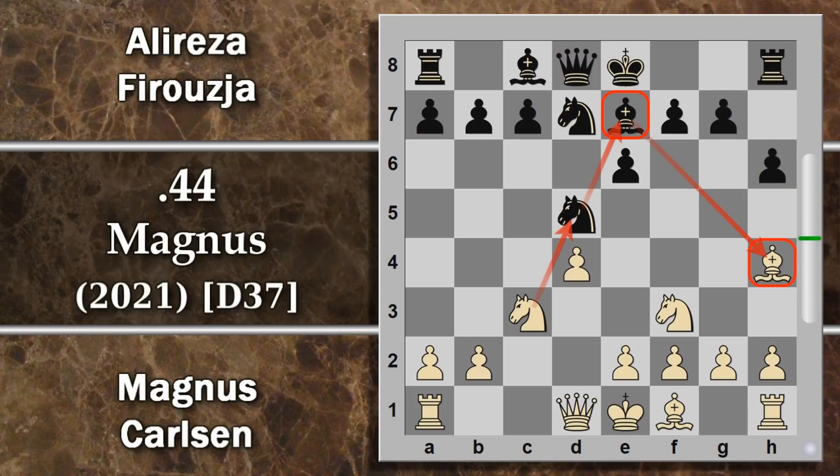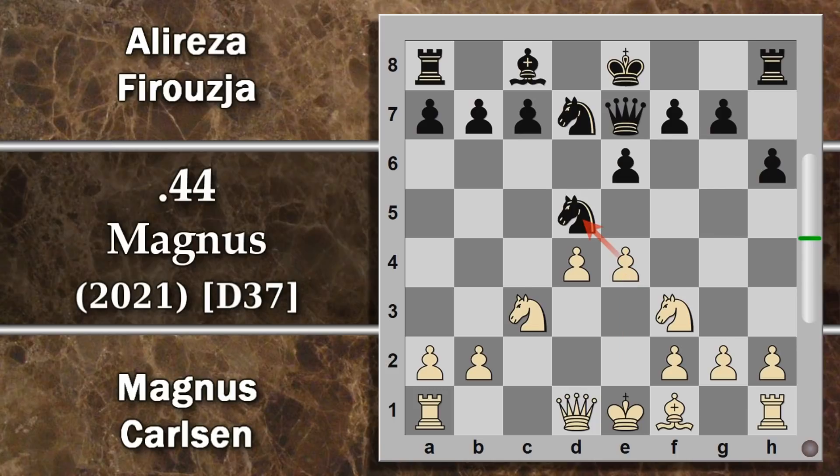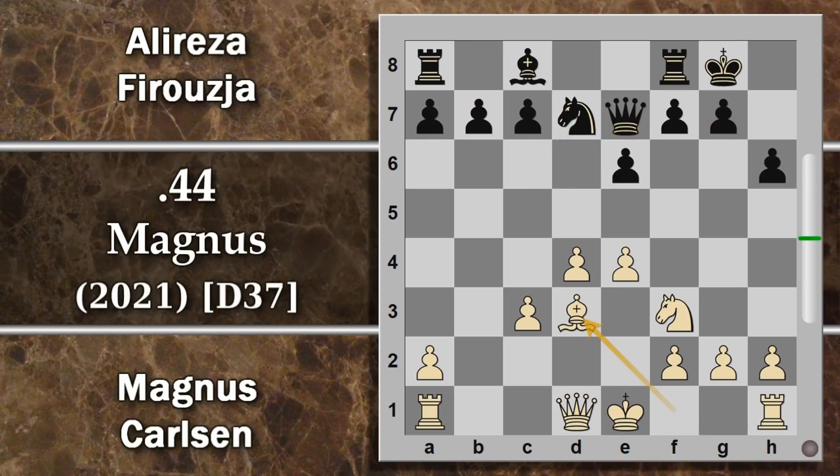L'alfiere viene molestato, Firuja spinge H6, alfiere H4 per salvare l'alfiere, poi alfiere E7, preparando una batteria per attaccare l'alfiere avversario. Viene accettato il cambio, il bianco cattura C per D. Questo fornisce un problema aggiuntivo per Carlsen perché al solito questo pedone va ripreso di pedone, però in questo caso si può riprendere pure di cavallo, dato che il cavallo può difendere a sua volta l'alfiere retrostante. Non c'è pericolo che il bianco catturi impunemente in D5. Viene cambiato l'alfiere, si riprende di donna.